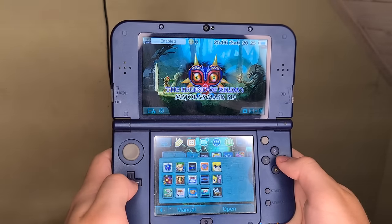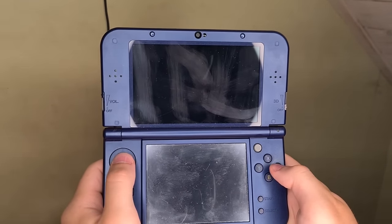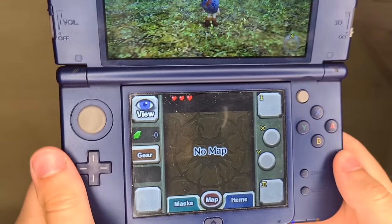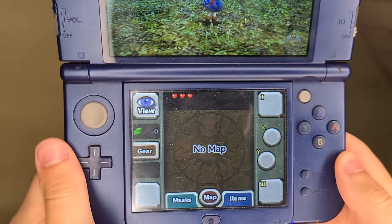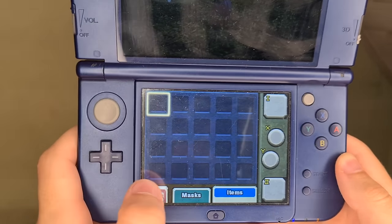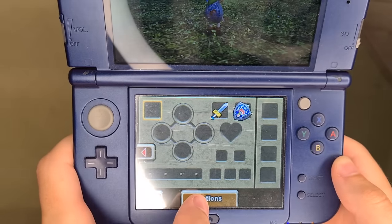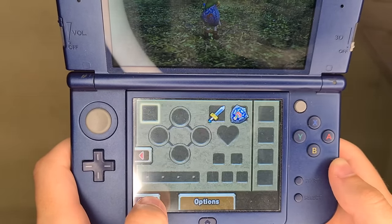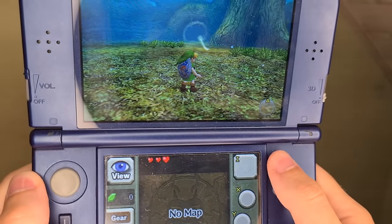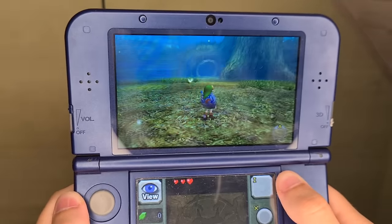The 2015 remake of Majora's Mask was quite different from the original. The touch screen works great — there are four item buttons of which two are touch screen controlled, plus a dedicated button for the ocarina. These changes are welcome, but where they dropped the ball is that Deku skipping on water and Zora swimming are very broken and problematic. There are videos on YouTube covering every change in detail.